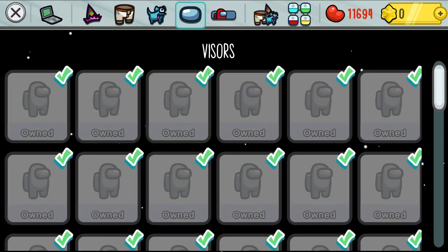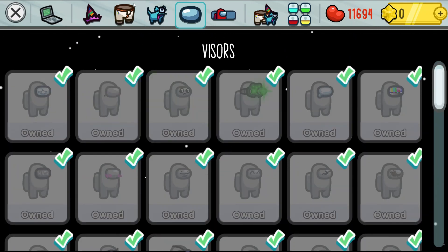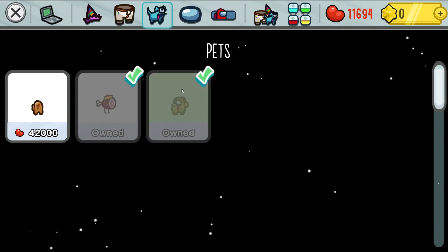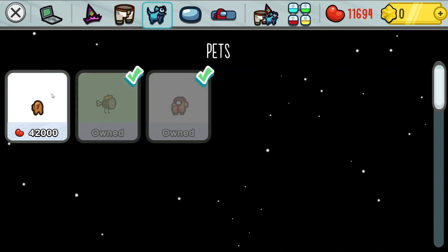There's also the body cosmetics. And then after that I'd say the pets, because they're really expensive. People do pay attention to them, and you can pet them. But they're just mainly not worth the cost most of the time — it costs like 10,000. That's just a lot of other things you could get.